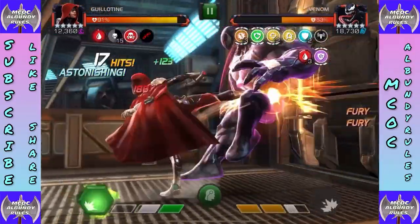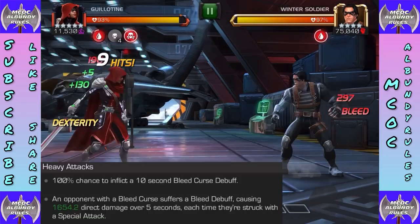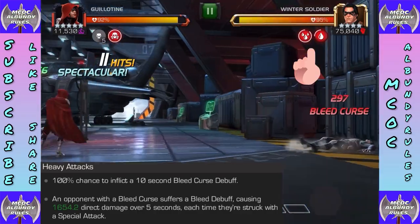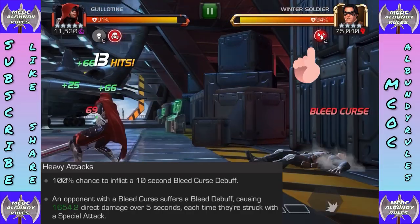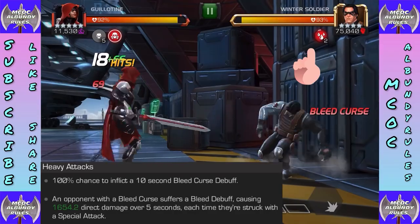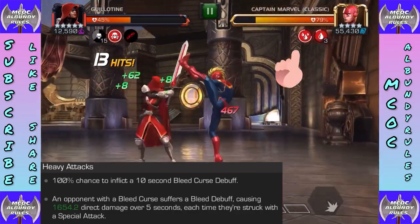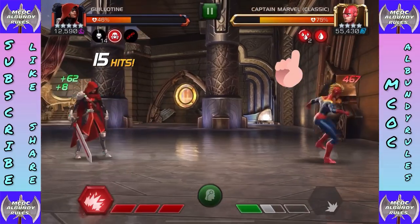Heavy attacks now inflict bleed curses — 100% chance to inflict a ten-second bleed curse debuff. You can see multiple bleed trickles stacking up. An opponent with the bleed curse takes a bleed debuff causing 1600 direct damage over five seconds each time they're struck with a special attack. This means you want to stack bleed curses from heavies before launching specials to get the most bang for your buck.